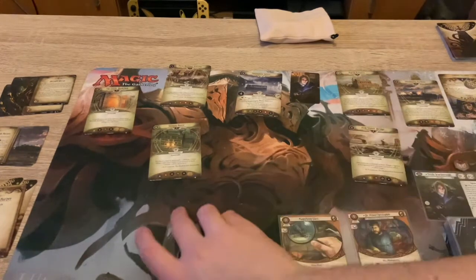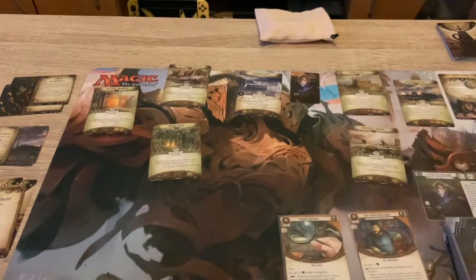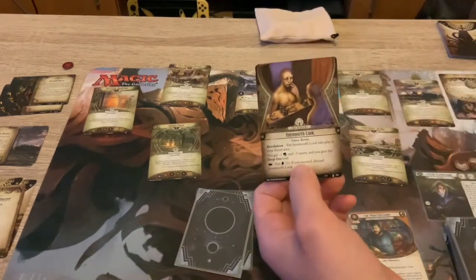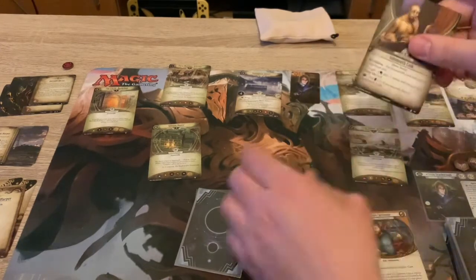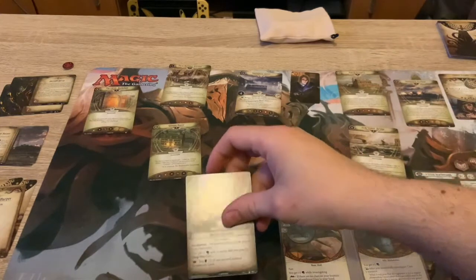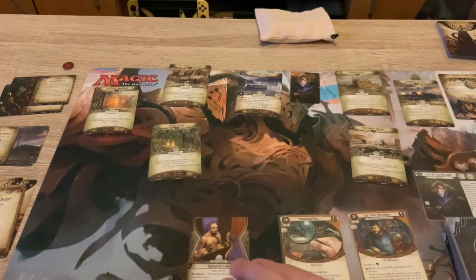No enemies, so draw a card - Flashlight, been really handy. Gain a resource. Draw the top card of the encounter deck - the Innsmouth Look. Some guy putting on makeup in the mirror. In the Innsmouth threat area, get minus one to intellect and minus one sanity. I can test three and discard it. I've only got a base stat of two, so I've got no chance of doing that. So I've only got a stat of five now, but I can wait a bit to discard that - that's annoying.